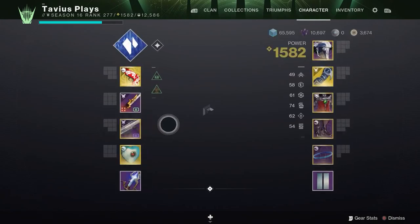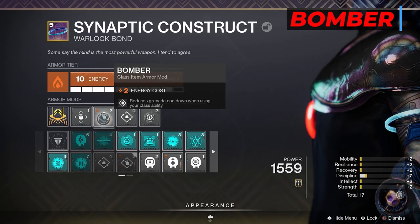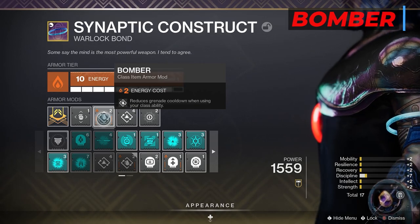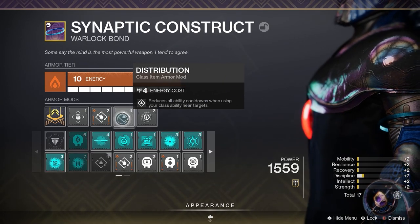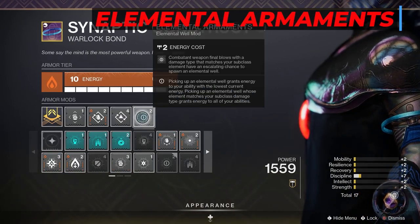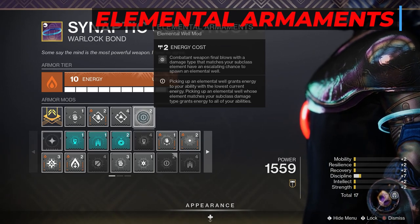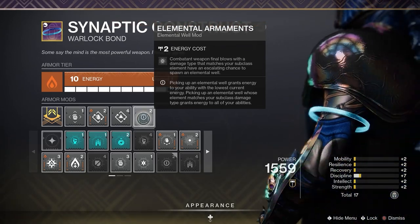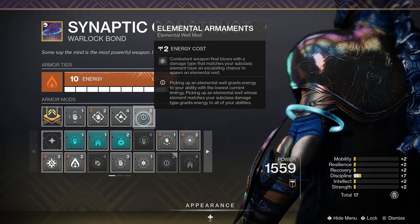And last for the class item I have Bomber in the Solar Affinity, which reduces grenade cooldown when using your class ability. So casting your healing or empowering rift gets you grenade energy. Then we have Distribution, which reduces all ability cooldowns when using your rift near targets. And last, Elemental Armaments: Stasis weapon final blows have an escalating chance to spawn Elemental Wells. This is the mod that will get us Stasis Elemental Wells, which come to us with Seeking Wells, give us extra ability energy with Well of Restoration, and extra damage to our Stasis Weapon with Font of Might.